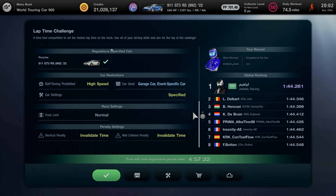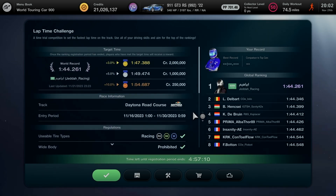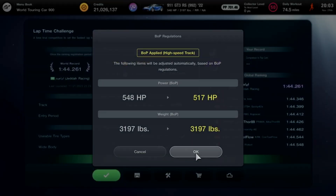Better watch yourself because two types of penalty settings are set: invalidation by shortcut and wall collision. Make sure you test your skill and do your best when using the Type 992 911 GT3 RS. It has great features with full customization and hyper performance. The regulation sets horsepower reduced to 517 and weight remains at 3,197 pounds.